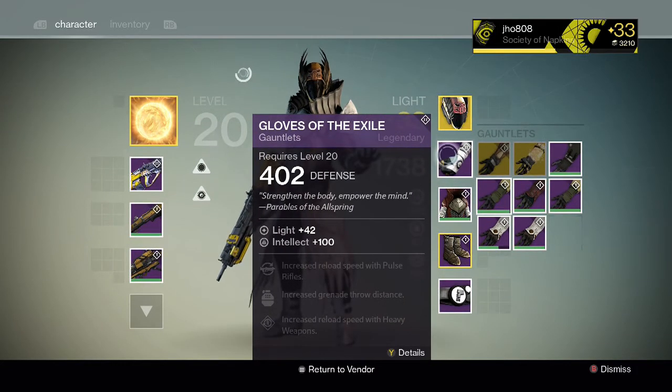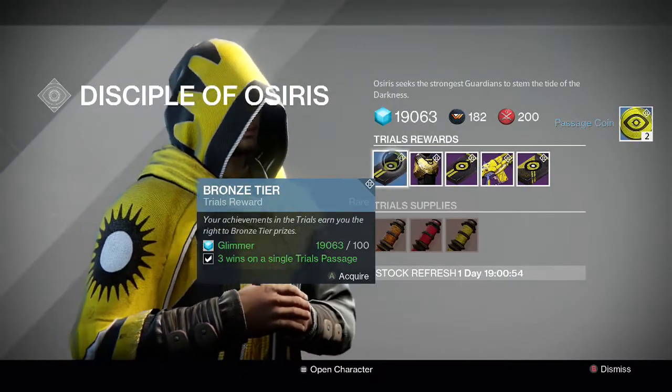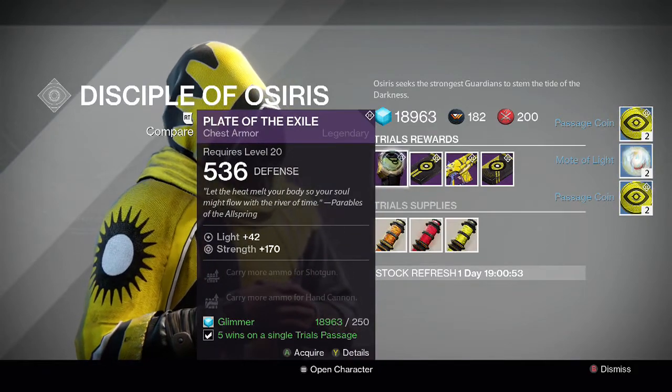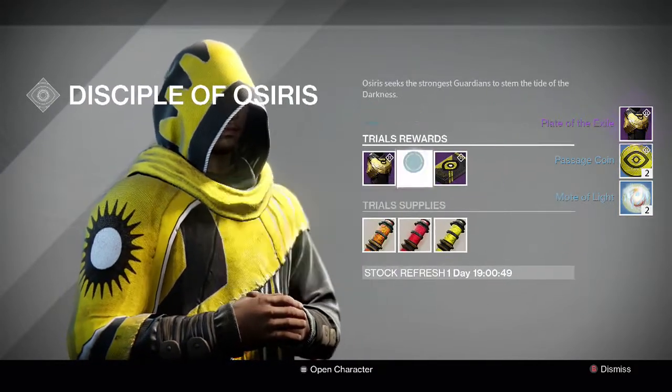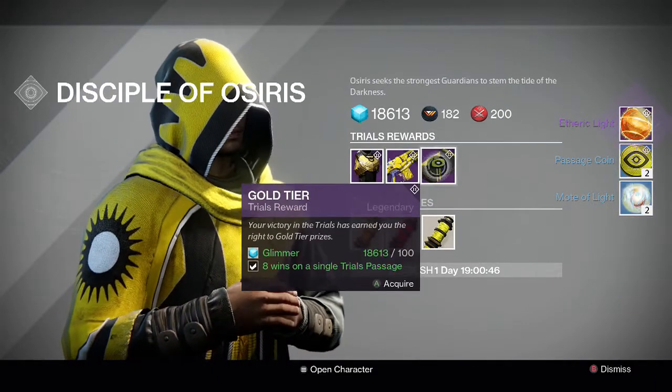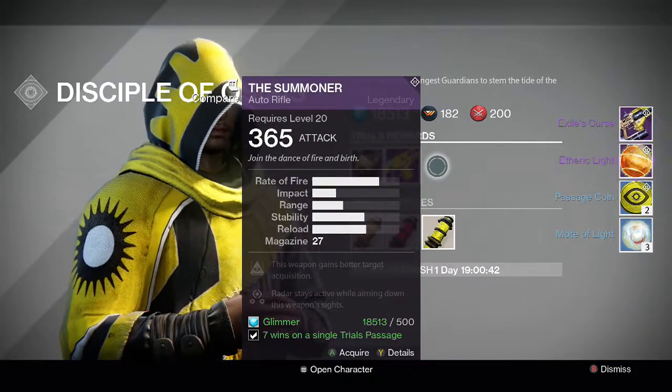I got the gloves and it also has increased reload speed with heavy weapons, so that's pretty cool. I can't wait to level it up and utilize that in the Crucible. And then going into my last character on my titan, unfortunately we didn't make it to the Lighthouse so all I got was the rewards from Brother Vance, but I still might try to do it later. From the silver tier we get etheric light, passage coins and motes of light.